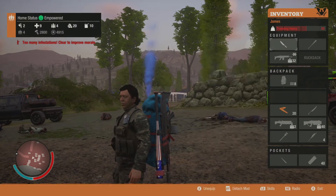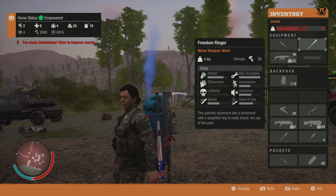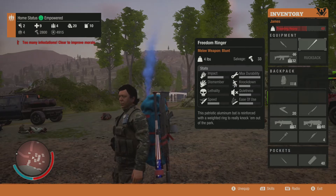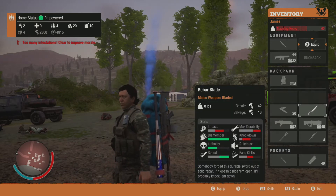So there are three new melee weapons they added. The first one is the Freedom Ringer — it is a blunt melee weapon. The stats say: 'This patriotic aluminum bat is reinforced with a weighted ring to really knock them out of the park.' So that's a weight on the end. Holy hell, that's awesome.